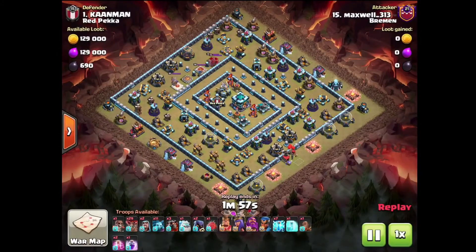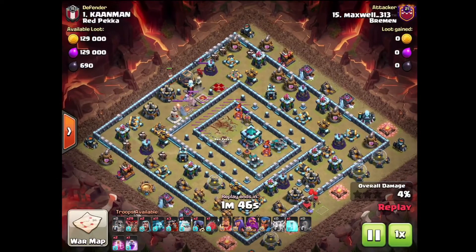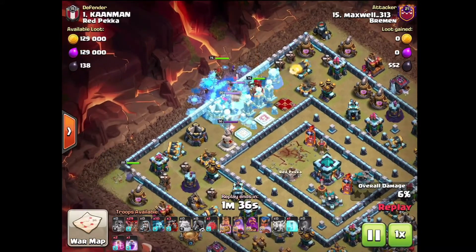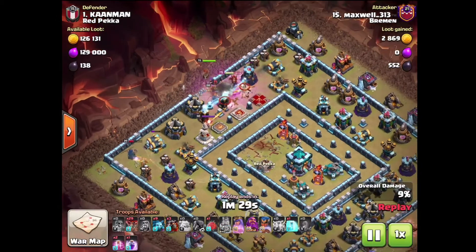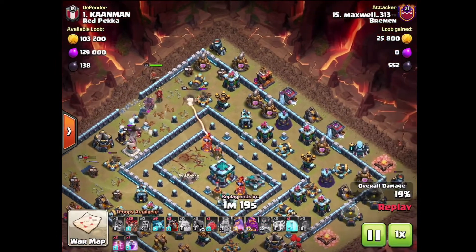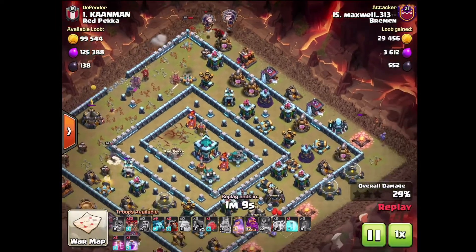This first one I'm coming in with the Zap Lalo. I had to use a Power Potion because my lightning spell isn't maxed out. This was actually the first time I seriously used this attack strategy — previously I only saw other players using it, mainly Hugo. So I kind of knew how it works, but this is the first time I've really used it in a serious attack.